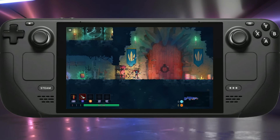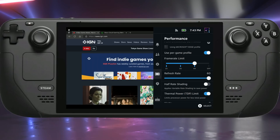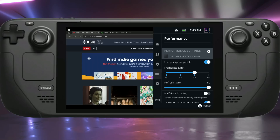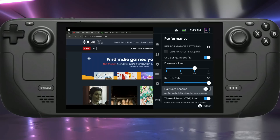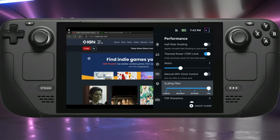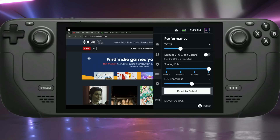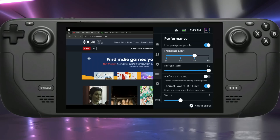It's not just games you can use these settings for — it's also useful in things like the browser. I can go in with my quick access button and you can see I'm using the Microsoft Edge profile. I leave it at 60 FPS because I run cloud gaming there, but I'm still limiting my TDP to 7 watts, which runs my browser and cloud gaming just fine and increases my battery life.